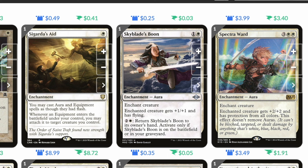Skyblade's Boon: one and a white, enchanted creature gets plus one plus one and has flying. For two and a white, you can return Skyblade's Boon to your hand — activate only if it's on the battlefield or in your graveyard. Spectra Ward: three white white, enchanted creature gets plus two plus two and has protection from all colors. This effect doesn't remove auras. This is a really important card — once we cast it, our commander has protection from all colors and our enchantment auras stay attached.